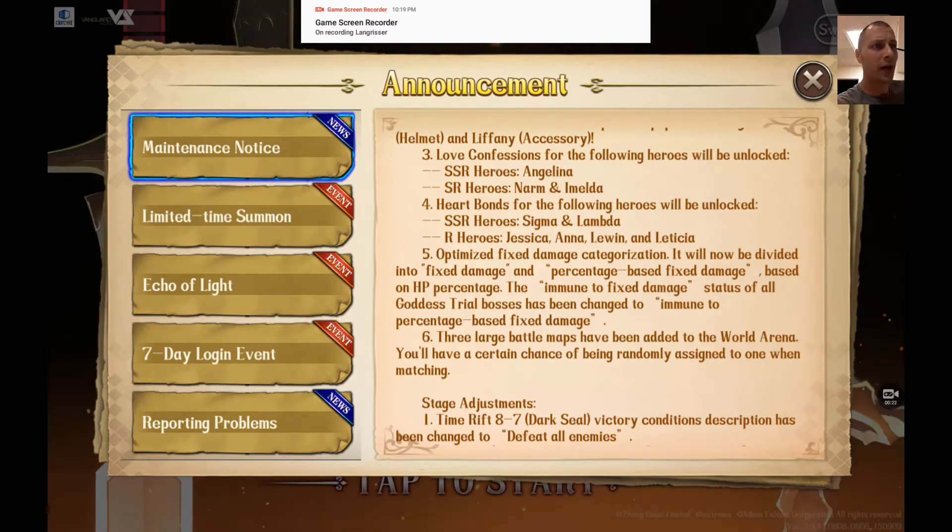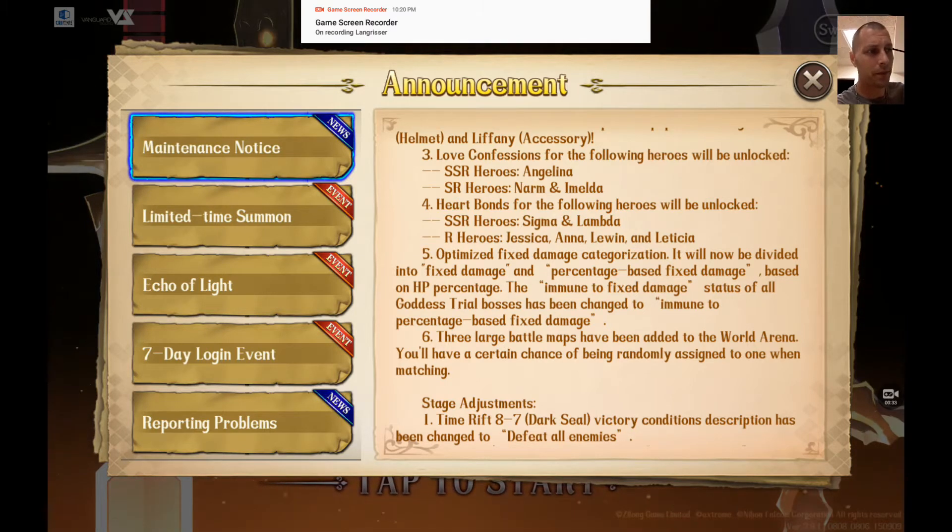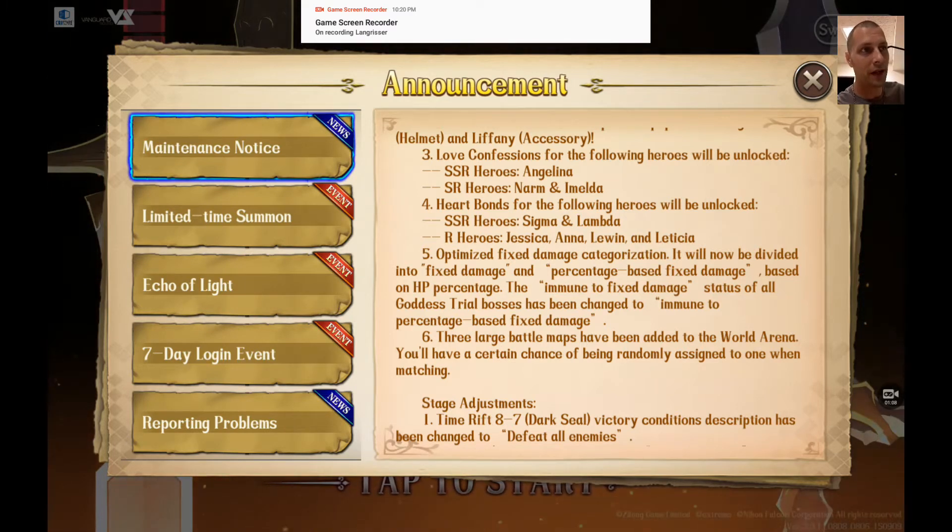Right off the rip, you guys have heard me talking about how they're going to change fix damage. Here's how they're going to do it — they're going to put it into two categories. There's fix damage based off of the percentage of your stat, and then there's fix damage based off of a percentage of the enemy's health. With this patch, we are able to do fix damage to the dragons and to the Valkyrie, as long as it is fixed damage based off of a percentage of your stat and not the enemy's hit point pool. So now there's a lot of fun different builds because even a dragon's going to get hurt taking a couple thousand damage every turn from multiple characters. It definitely adds up.